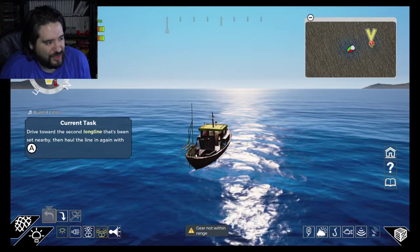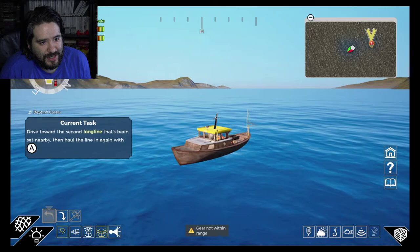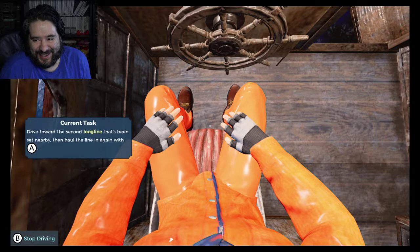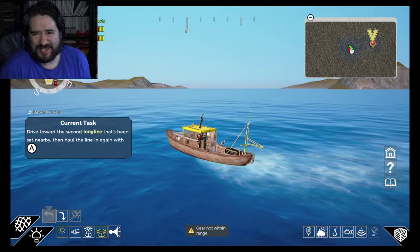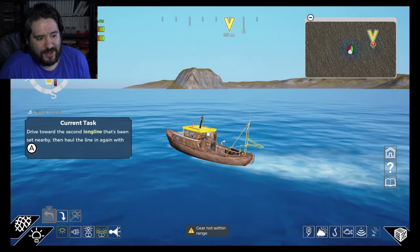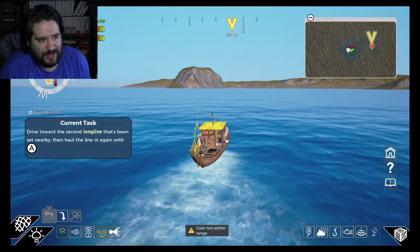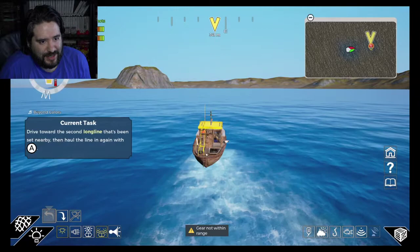Tutorial mission: drive towards the second long line. I think the long line is behind me. I'm actually not steering the wheel — look at that. So yeah, guys, this is a pretty in-depth game, I guess. Graphics aside, the graphics are pretty poor — let's be honest. These graphics look pretty horrendous. PS2 era looking graphics. But there is a pretty good in-depth amount of gameplay here. It is pretty step-by-step when you're doing this stuff.